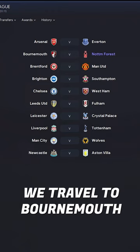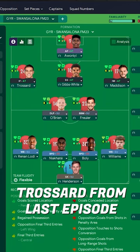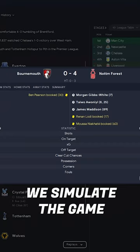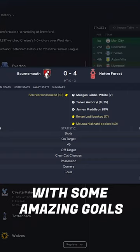In this episode, we travel to Bournemouth in the Premier League. And with the addition of Trossard from last episode, our attack is starting to look quite tasty. We simulate the game and run out 4-0 victors with some amazing goals from the team.